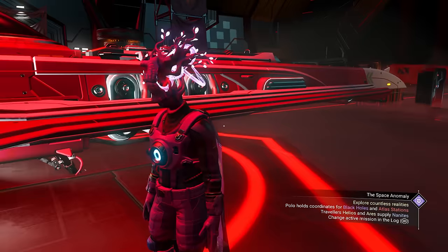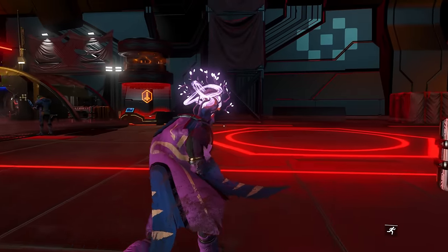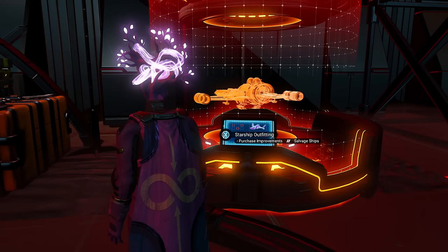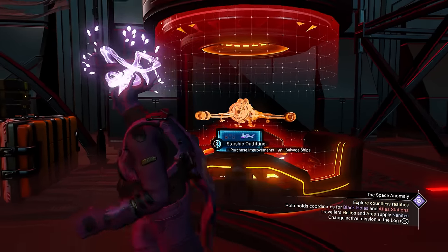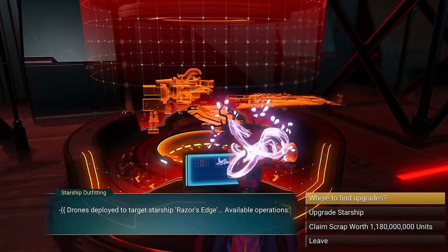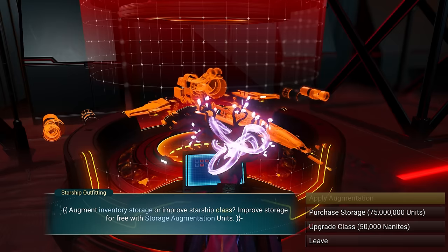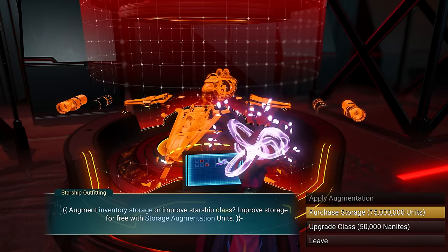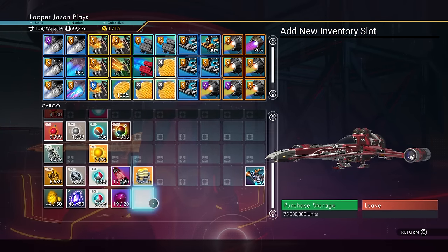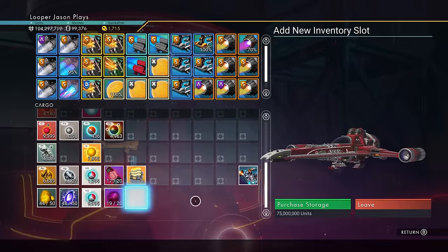We're going to do our ship first. The easiest way, if you have a lot of money — and believe me, you're going to need a ton — is to come over to the starship outfitter right here. It'll look different if you're on a pirate station vs. a normal space station, but you're heading to the starship outfitter. If you have augmentations you can use those, but I don't have any, so it's going to cost me 75 million to upgrade. And that's not even the most expensive — the price keeps going higher as you're not fully maxed out.